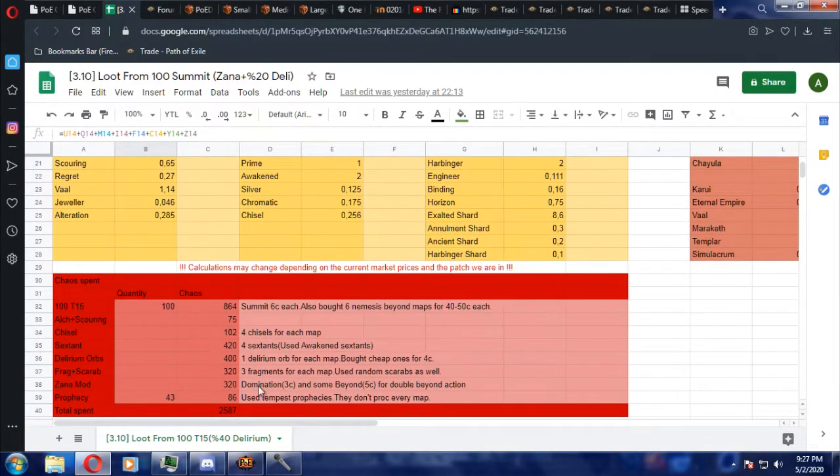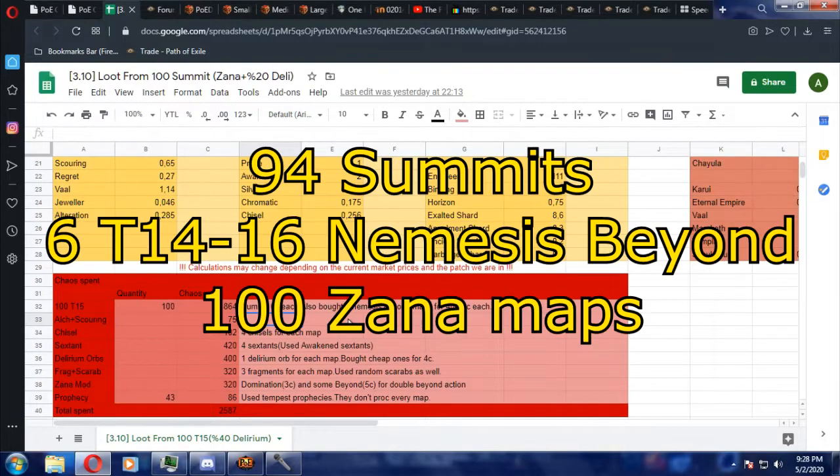Before going to the profit, let's see all the spendings. Summit maps — you can do those with Horizon Orbs or buy them in bulk; they are like 5 to 6 chaos each right now. I actually Horizon Orbed all of mine because I had lots of tier 16 maps. One thing — I actually did 94 Summits and 100 Zana maps total, plus 6 Nemesis Beyond maps because I got the Nemesis currency sextant twice and decided to use some of those.